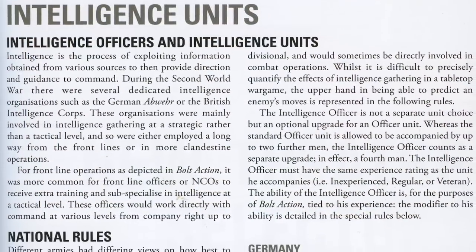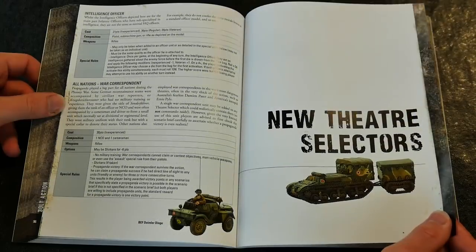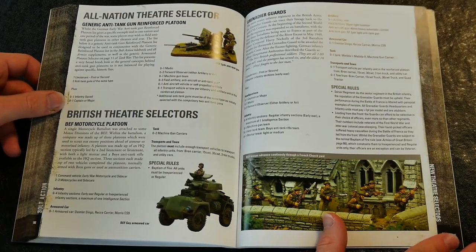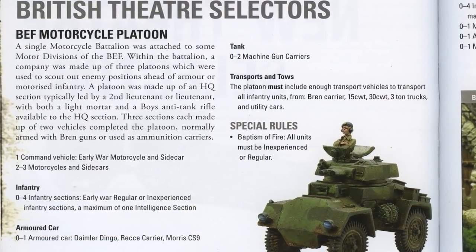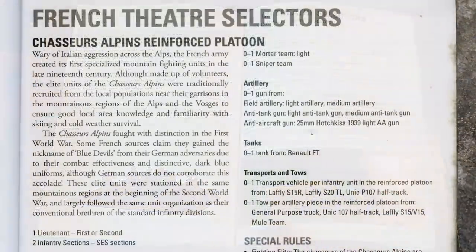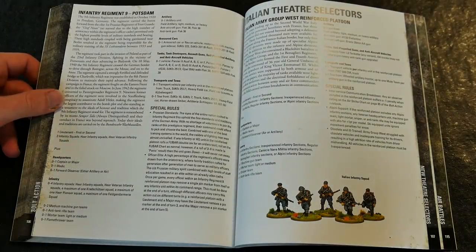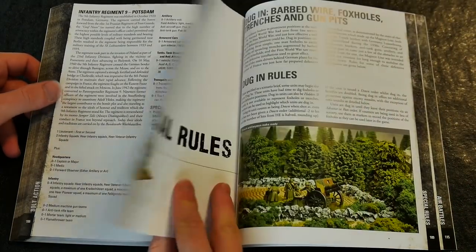The theater selectors cover a generic anti-tank gun reinforcement platoon to specialist units such as the BEF motorcycle platoon, the Grenadier Guards, the makeup of the French Chasseurs Alpins reinforcement platoon, scenario-specific forces, and previously less known forces such as the Italian reinforcement platoon.